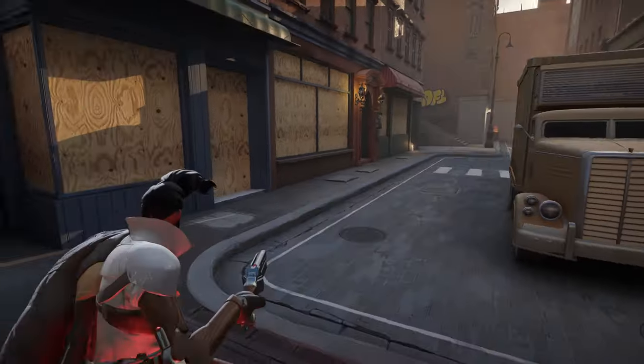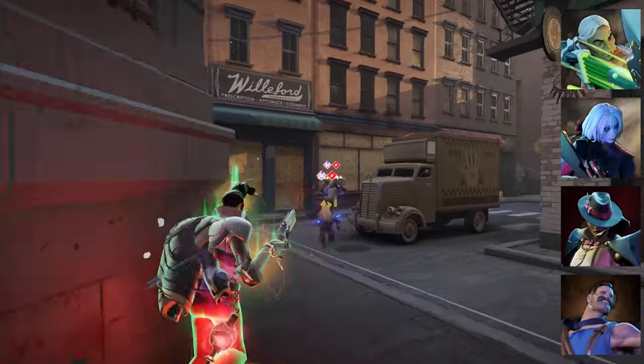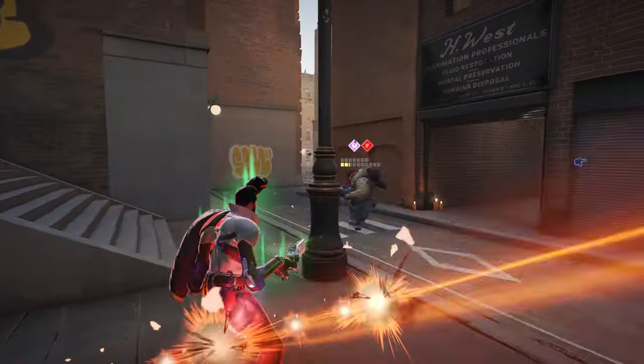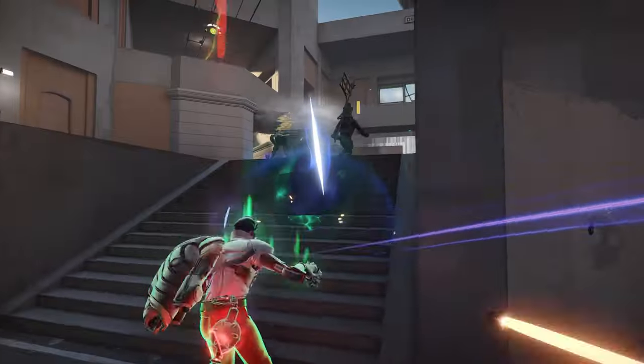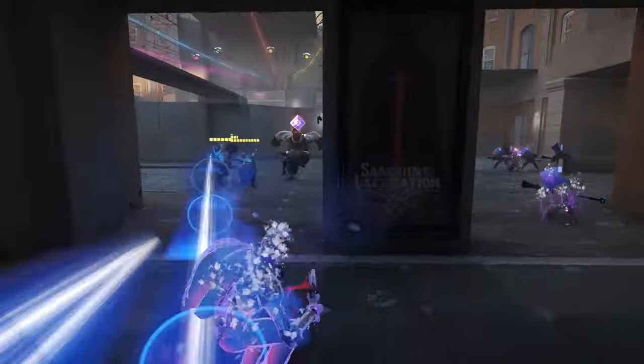In teamfights, Shiv should prioritize targeting high damage heroes like Grey Talon, Vindicta, Wraith, and Lash. As an assassin, your role is to dive in and eliminate these threats before they can turn the tide of battle. Don't shy away from drawing attention though — with Bloodletting, Shiv's effective health is much higher than it appears, giving your allies time to capitalize on any chaos you create in the backline.